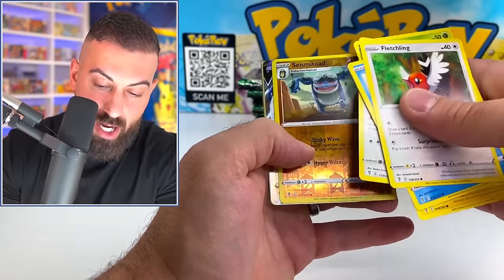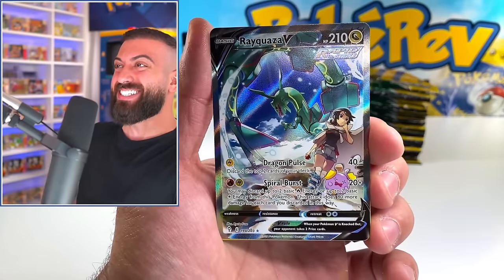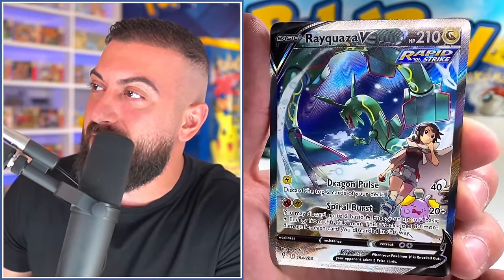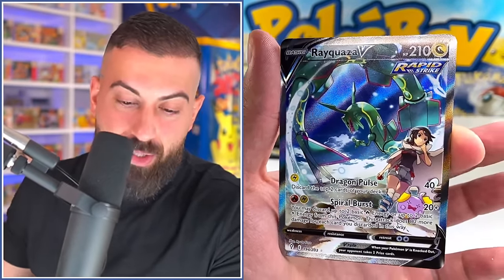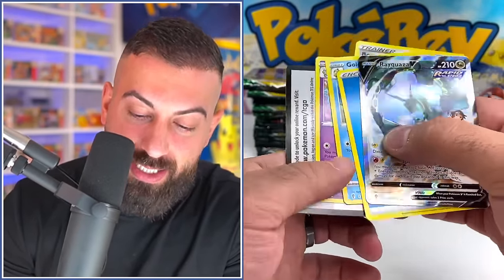Pikachu. Here we go! Oh my god! The Rayquaza V alternate artwork! That is insane! We actually just pulled this card! Dude, that is nuts. We didn't get a miscut yet, but pulling one of the top cards from this set — easily a top 10 — the Rayquaza V alternate artwork. It's not the VMAX version, which I still have never pulled. That's the only card I've actually never pulled. But this card is easily one of the best, so it's definitely not a miscut, but that doesn't mean we're not going to see any today.